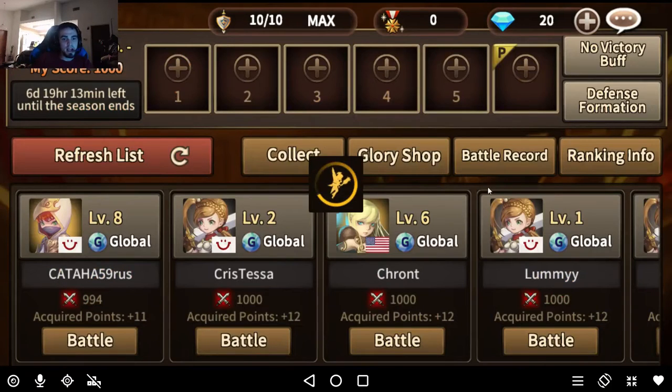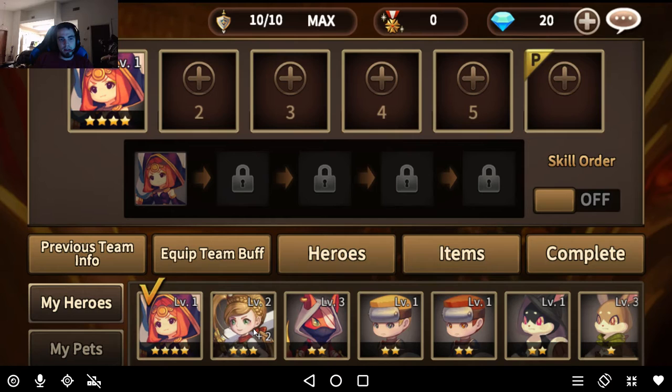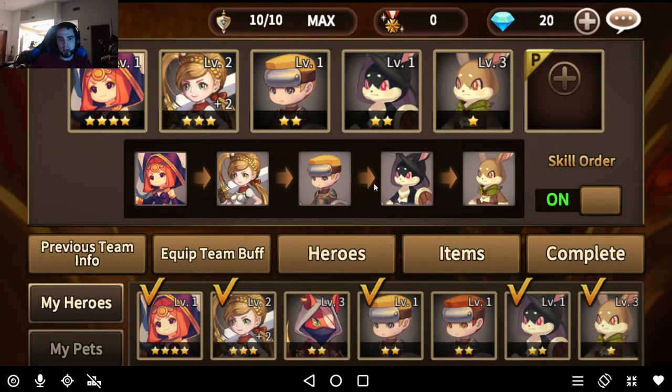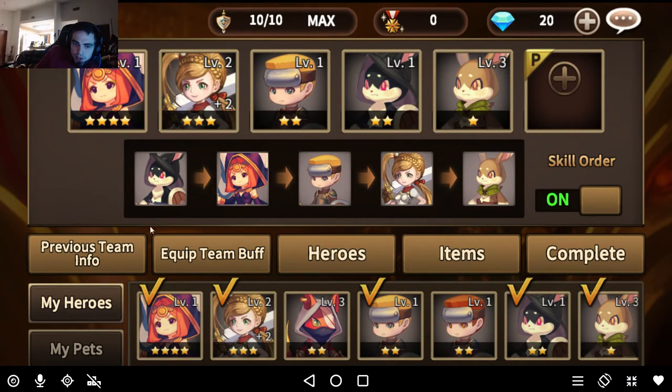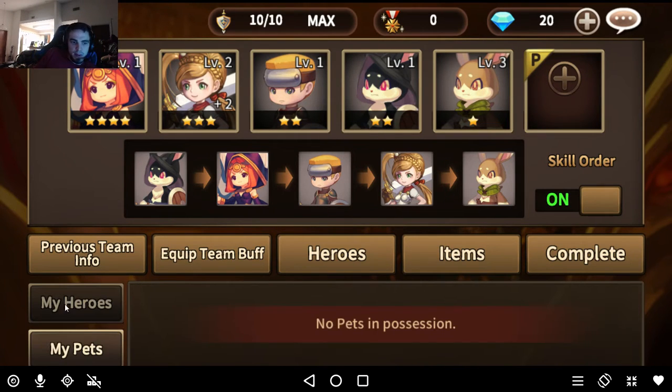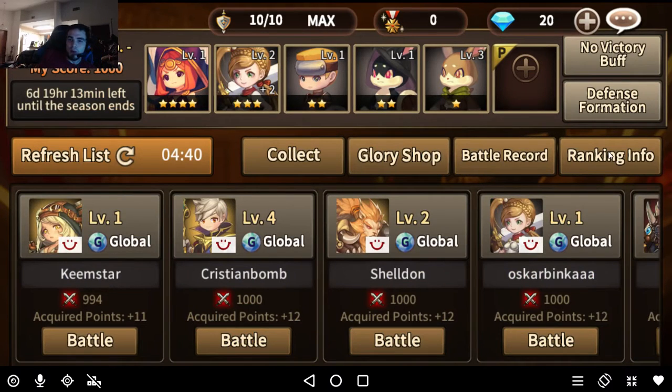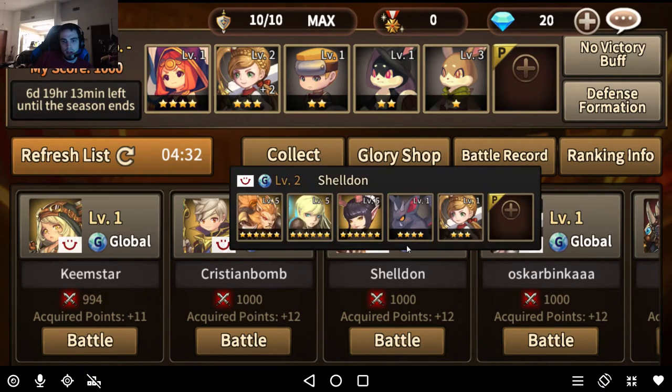Arena is one of the main aspects of this game. You set your defense team — like we've got these people here. You can set their skill rotation, like wanting this rabbit to go off first. There are certain strategies. Your pet can be equipped to this team. Every time you win a defense you gain like 10 to 12 points, and every time you lose you lose like 6.